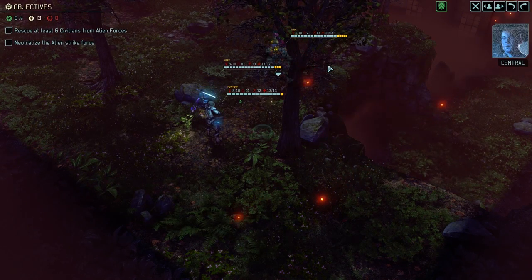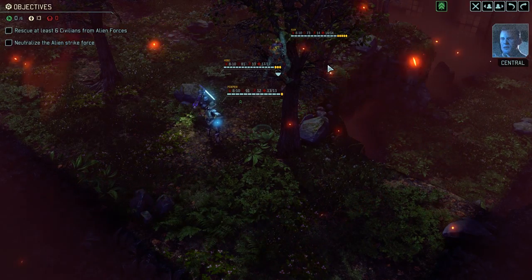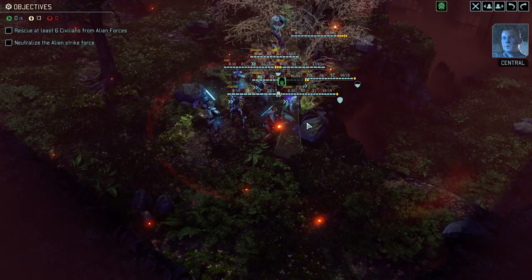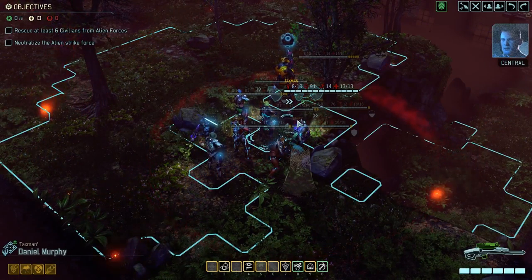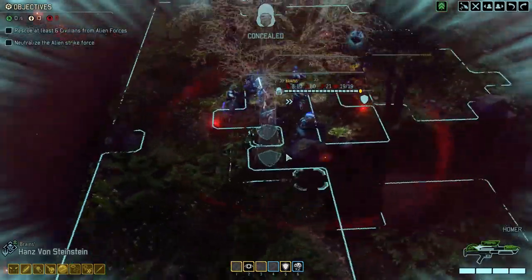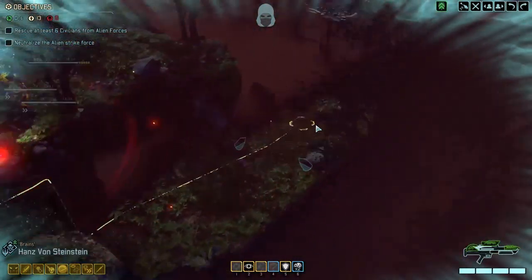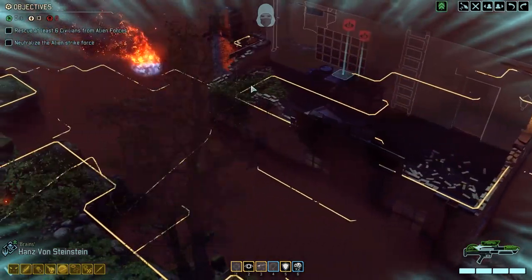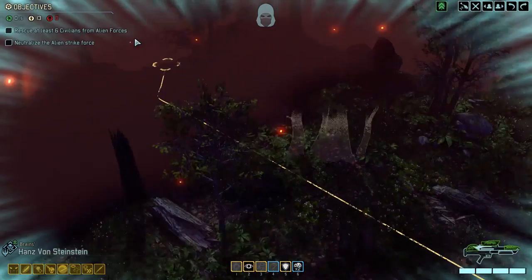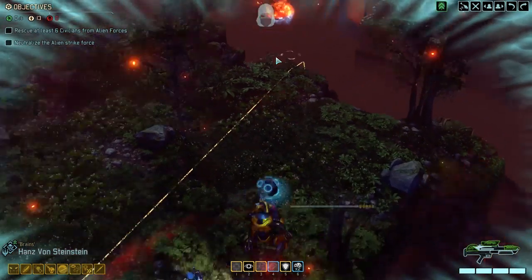Menace 1-5. Hostile forces are attacking the outpost. Eliminate all enemy units and protect those civilians. Advent came in hot and so did we. You won't have a concealed position for deployment on this one. Not generally, but Hans will. Unfortunately, he's stuck right at the back here. That's a bit rubbish.